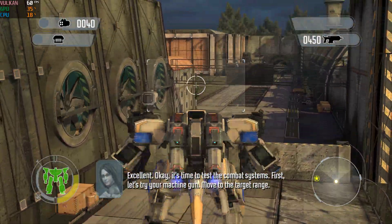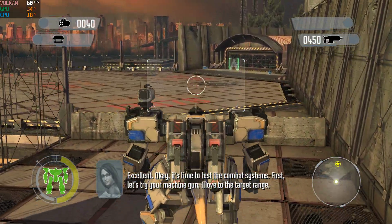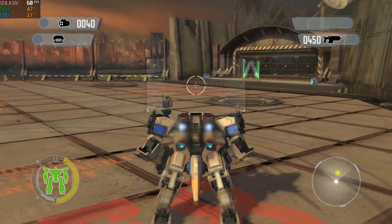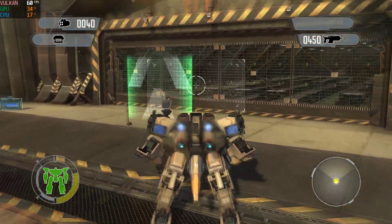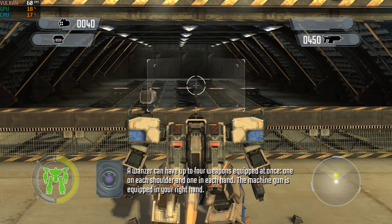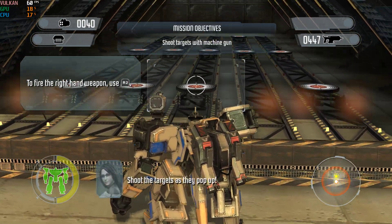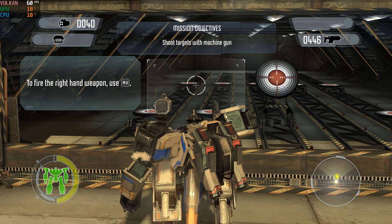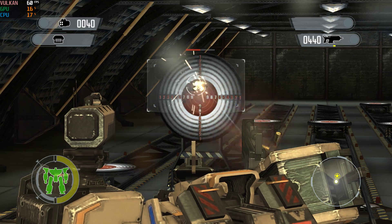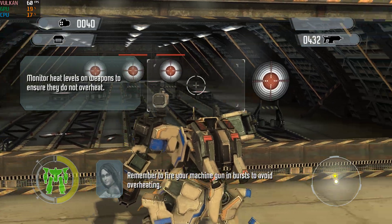Excellent! Okay, it's time to test the combat system. First, let's try your machine gun. Move to the target range. A monster can have up to four weapons equipped at once — one on each shoulder and one in each hand. The machine gun is equipped in your right hand. Shoot the targets as they pop up. Remember to fire your machine gun in bursts to avoid overheating.